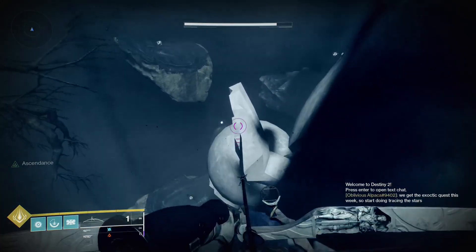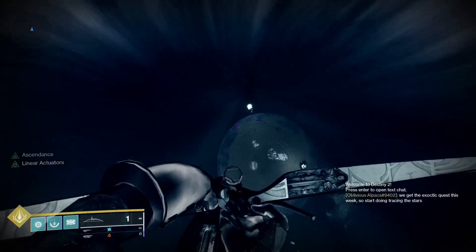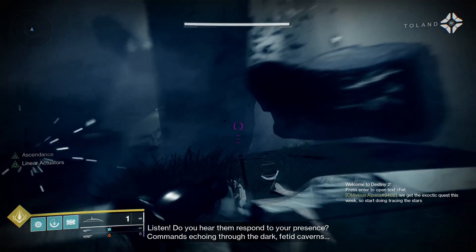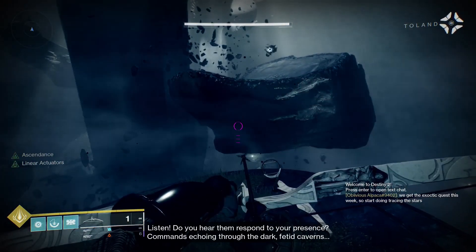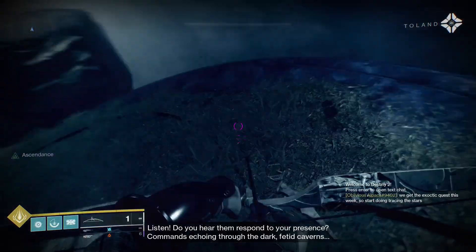I'm going to stand here looking for Toland. I think I spotted him — he's on this disc over here. He can be anywhere, so I just recommend standing in a spot that has good line of sight to everywhere in the room. Then you can listen to him rambling.